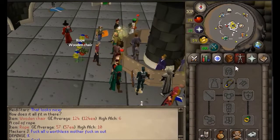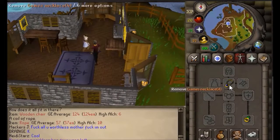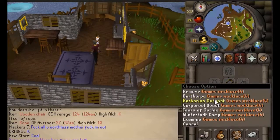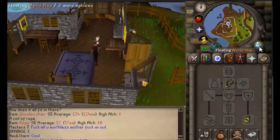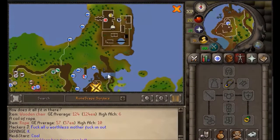Get a games necklace and do not bring any armor, arrows, runes, or anything like that with you. Use the games necklace and teleport to Barbarian Outpost, and then just run south.